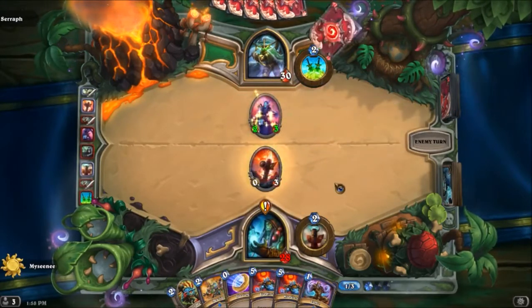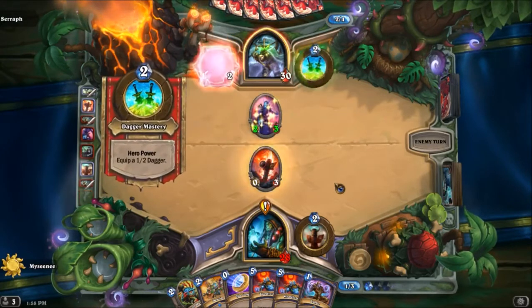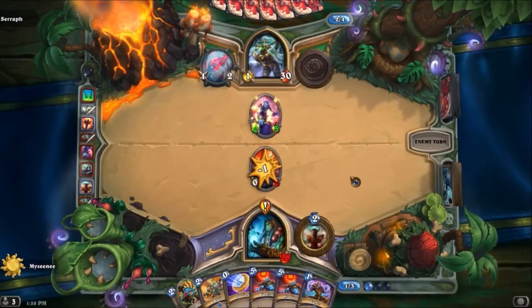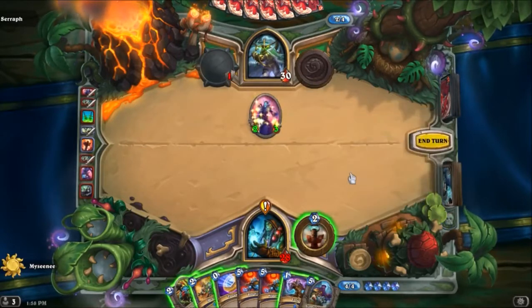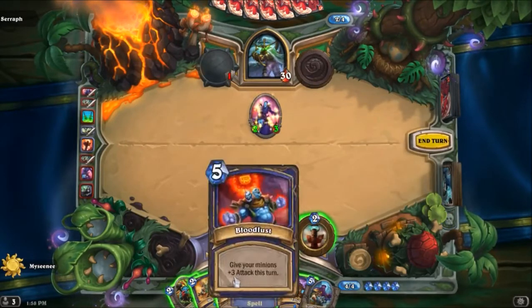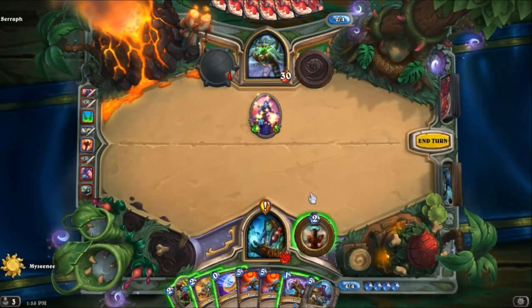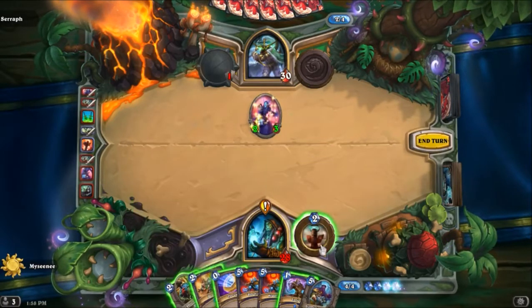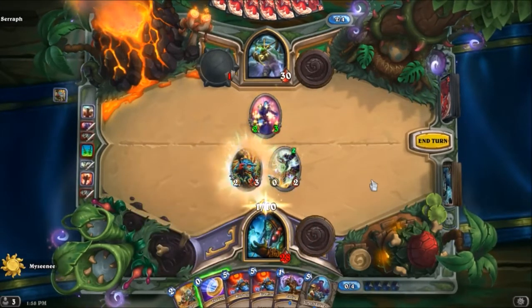Get rid of the Huckster. So we still got that 2/3 on the board. Turn four — we don't have anything that costs four, but we can Bloodlust, although we'd like to hold onto that until we have a slightly bigger board. There goes the Totem, as I said. And we have the Doppelgangster. We might hold onto him because I'd like to get Evolve onto that. We might Totem up and just deal with losing that. We got the spell damage one again, so that's great. That is our first Murloc for the quest.